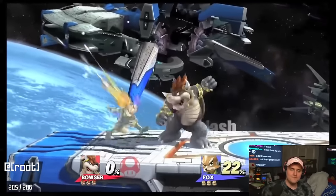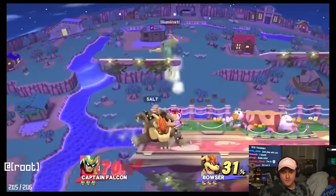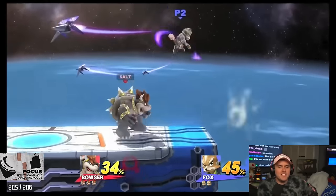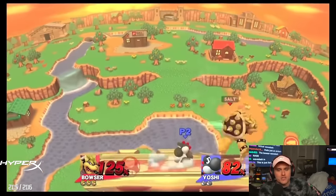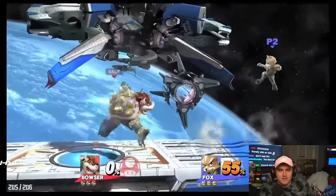Bowser. This move gives Bowser one of the best approach options in the game. He schmoved. And much-needed mobility. It can be used as a powerful tool to cross up your opponent. That's the thing about customs — they just made the game goofy fun. Should never have been competitive. And it has amazing out-of-shield options. Play the next one.